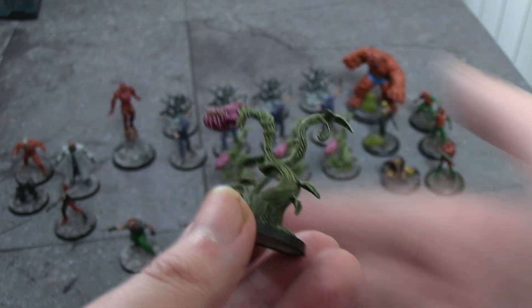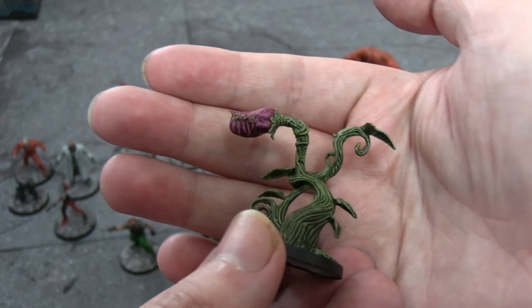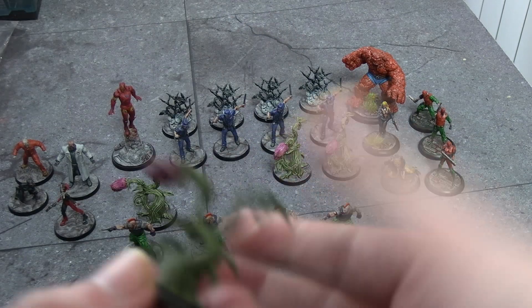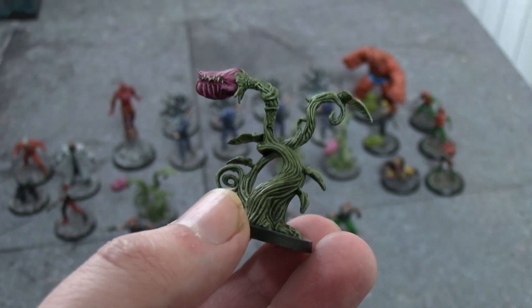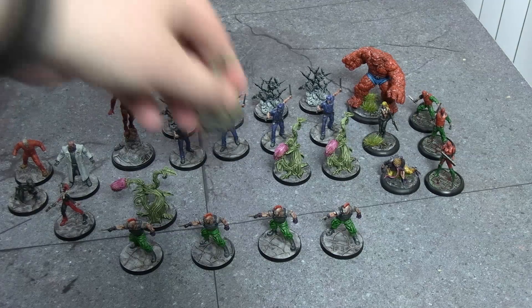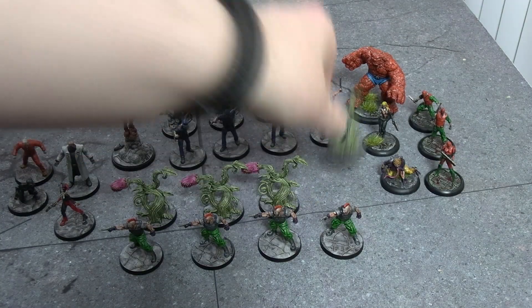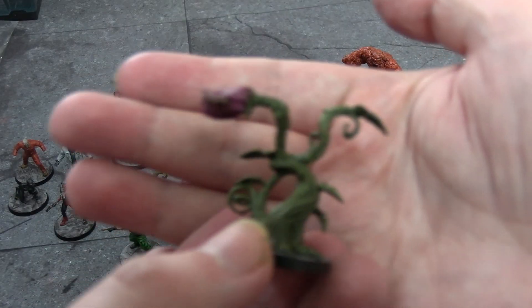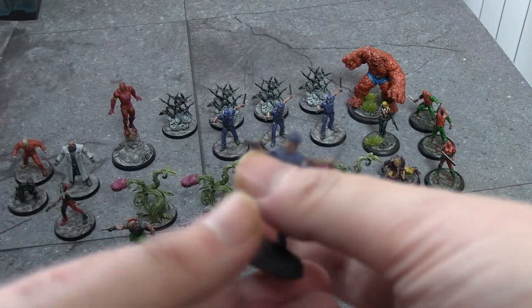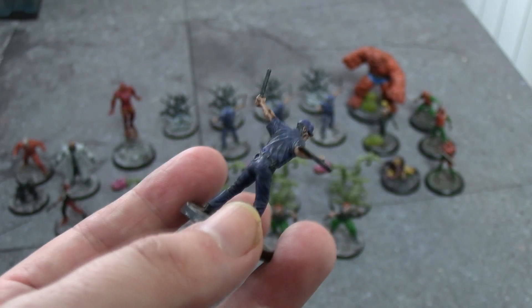The Ivy plants are simple: Militarum Green, Volupus Pink, and Agrax Earthshade over the whole thing, just a little on the base, with Screaming Skull to pick out the teeth. Militarum Green is really a great Contrast paint — it picks up detail very well. The Arkham guards were: Ultramarines Blue Contrast, some skin tone with Guilliman Flesh, and just black on the nightsticks. They're all Nightwing wannabes with their billy clubs.